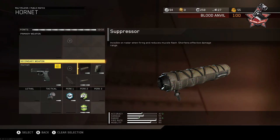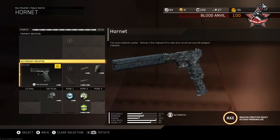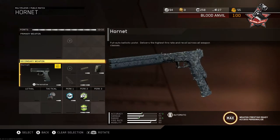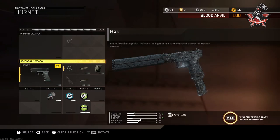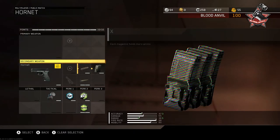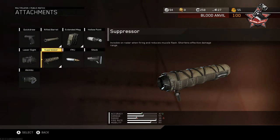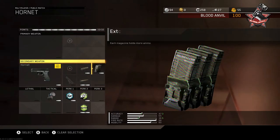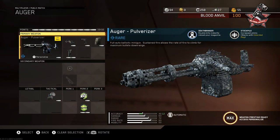You might wonder why I have the Hornet listed as a secondary — this thing does not feel like a secondary weapon, it feels like a goddamn SMG. I've got gameplays on my channel showcasing it. It feels like the FHR with a bit more recoil and fewer bullets per mag, but it just melts people. I run suppressor, extended mags, and rifle barrel because the range is terrible without it.